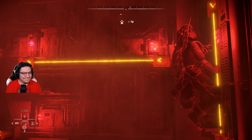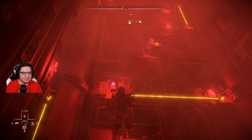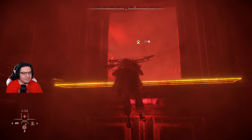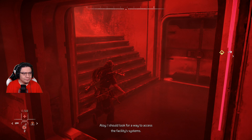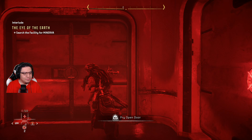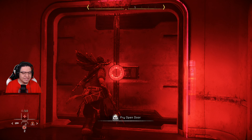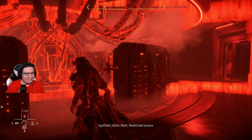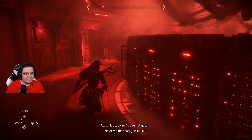We're making some progress. I'm supposed to be going up — there are like two ways to go up this shaft. I think we died and we're actually in hell now — it's all red. I need to find where Minerva's hiding; I should look for a way to access the facility systems. Alert — restricting access: you are not wanted here. Sorry, you're not getting rid of me that easily, Minerva.